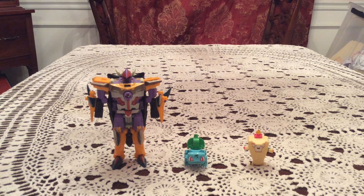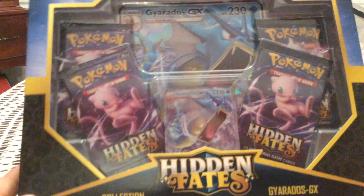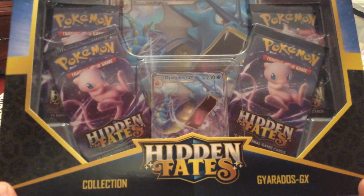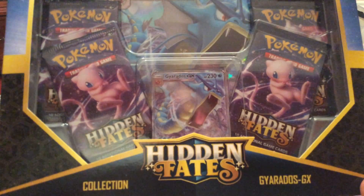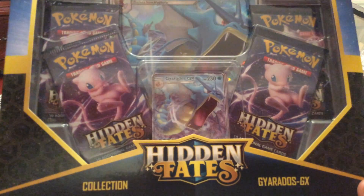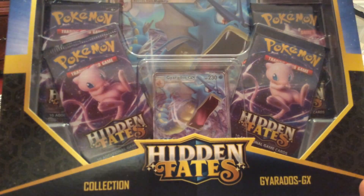Hello again everybody, this is got a transformable. As I had mentioned in a previous video, I have the three Galar starter tins to open and more Hidden Fates. So today we are going to be opening up this Gyarados Hidden Fates collection box, which is essentially an alternate version of the tins. This one I believe was exclusive to Walmart — at least I've never seen these at Target.